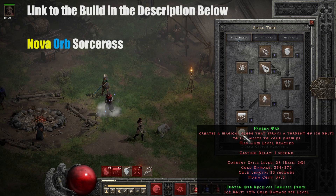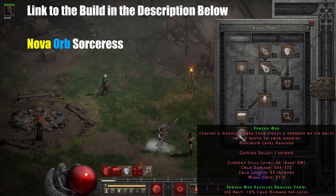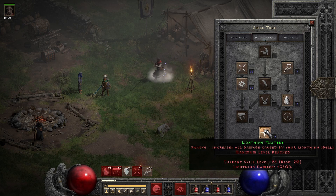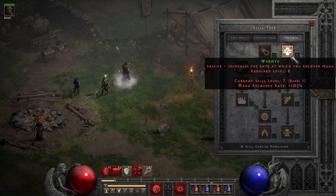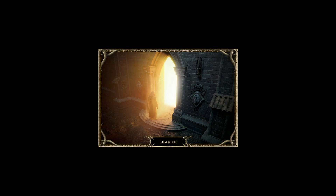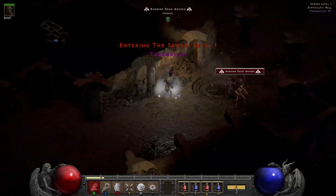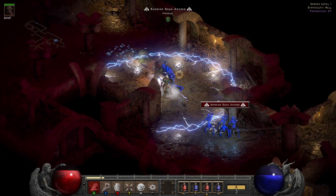One of the builds I want to show you is a dual element build. We have Frozen Orb without many points in the synergy right now, so this gives us a source of cold damage — not very high, but it can deal with lightning immunities. Our second elemental damage comes from Nova, and lightning mastery and static field together give us a nice chunk of damage. This is our main damage skill. One point in Teleport, one point in Warmth, and that's about it. Nova uses a lot of mana, which is why we have an Insight mercenary.